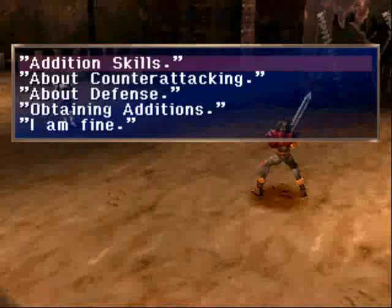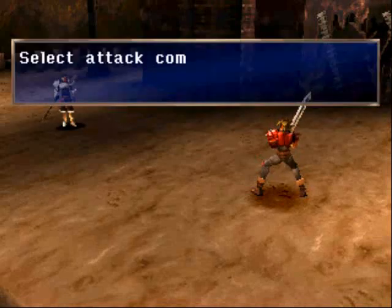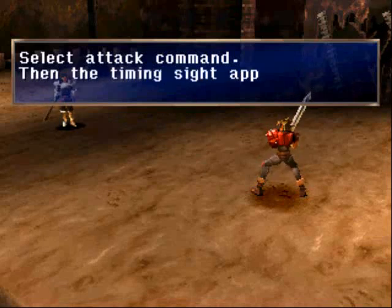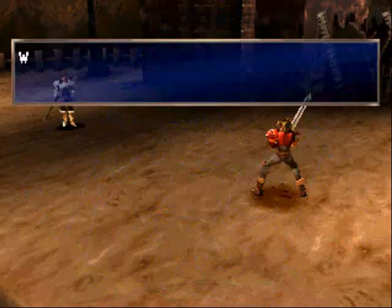I really hate how slow the text moves on these tutorials. There may be a way to fix that, but they're short, so I don't exactly care. I forgot to mention, I didn't switch the additions in the menu — you have to go into the menu to switch them. But for the purpose of some of these tutorials, they automatically switch you to Volcano, so we'll be showing that off.